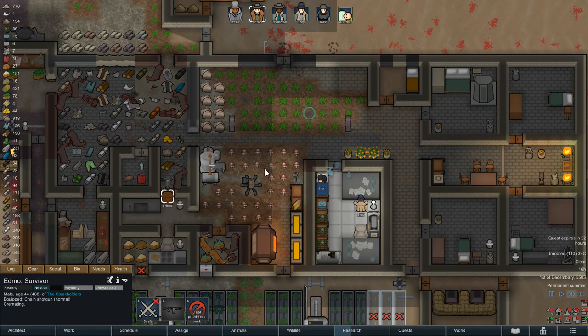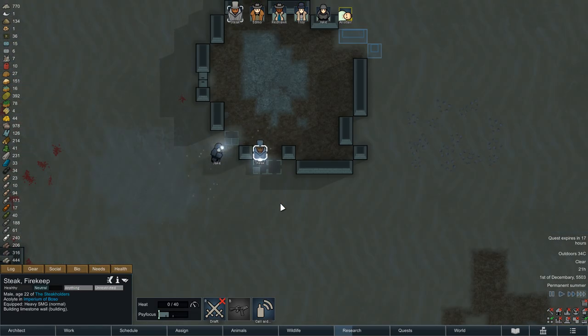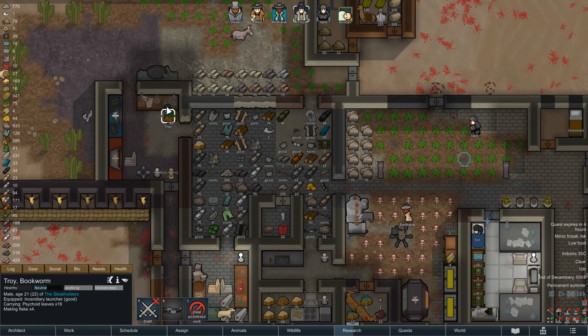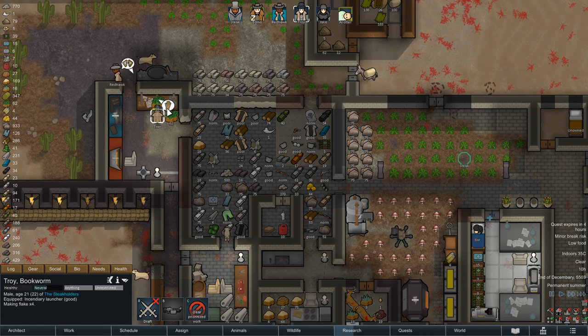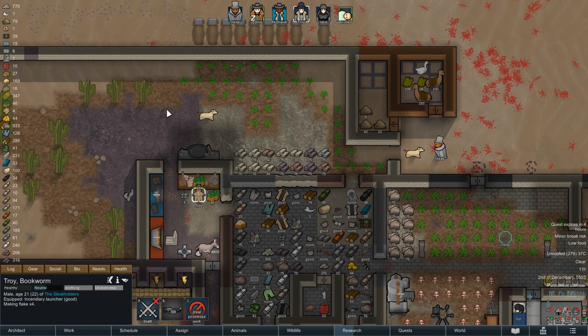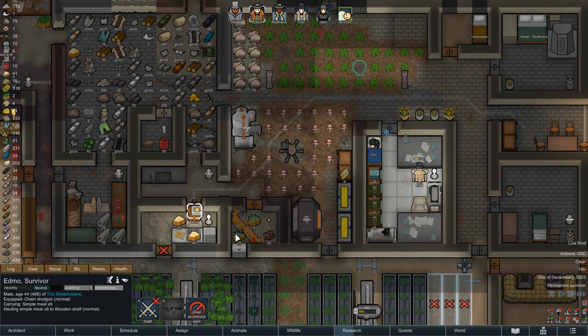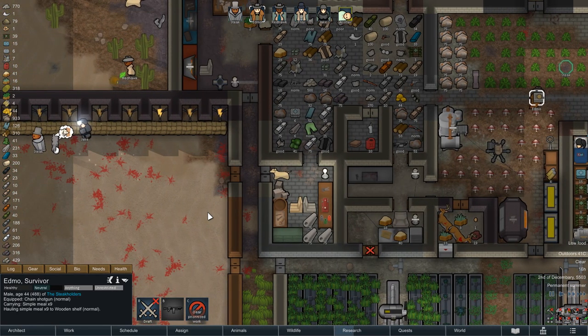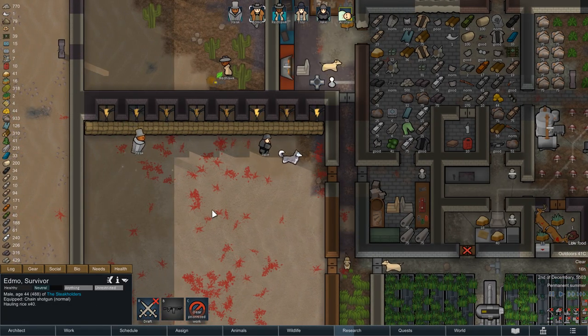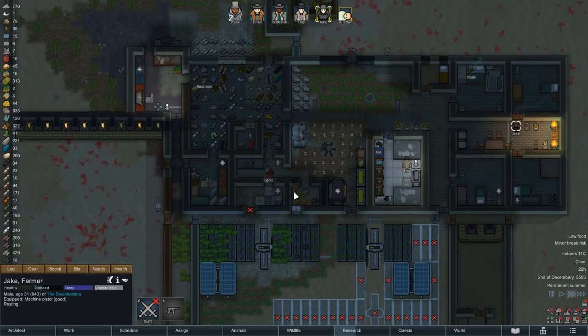The rest of the day is spent burning deer corpses and catching up on all those tasks that suffered a bit over the last day, but until the evening rolls around we luckily have no further disturbances to report. On the next morning we can watch Troy make even more drugs - I am eagerly awaiting that first trade haul with all the flake we're making - while Jake and Steak finish the outlines of our new hay plantation. The afternoon continues with a bit of repair work around the defenses, and then another day in the extreme desert comes to an uneventful end.